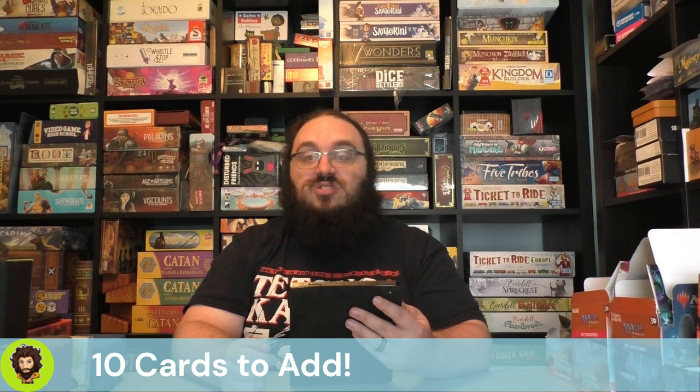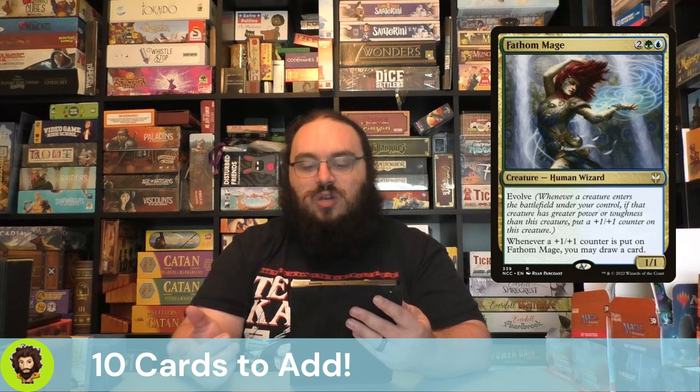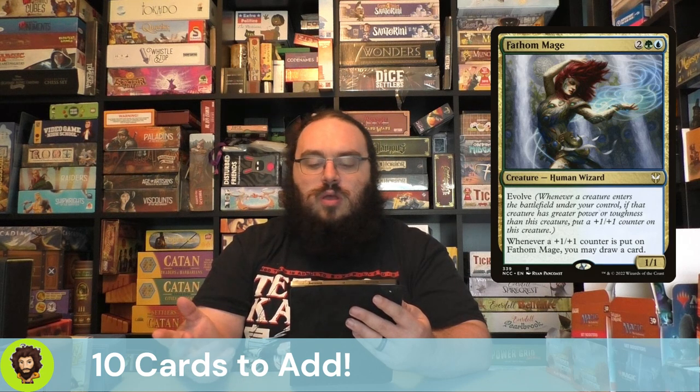With those 10 cards out of the way, we need to add in 10 cards. First and foremost, we're adding the Fathom Mage. Fathom Mage is a 4-cost 1/1 — kind of expensive, but they have Evolve, so they're going to trigger that pretty early on. More importantly, whenever a +1/+1 counter is put onto them, you get to draw a card. I really like that secondary effect — that's really why we're playing them, and I think we're going to get a lot of card draw off of it.